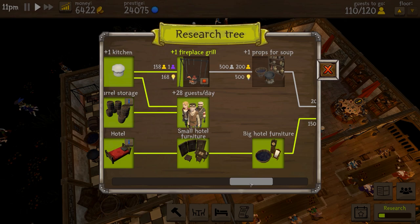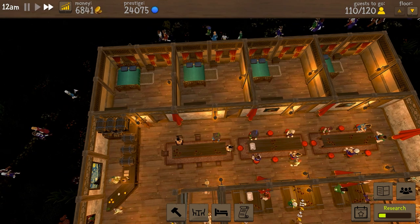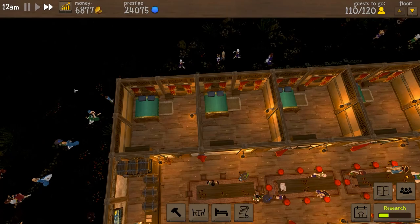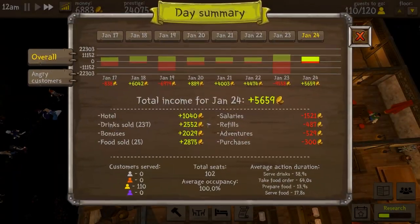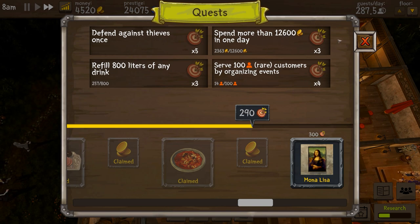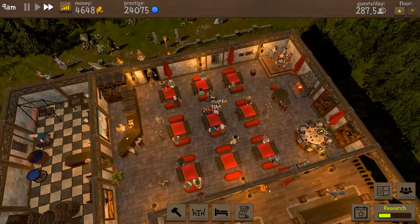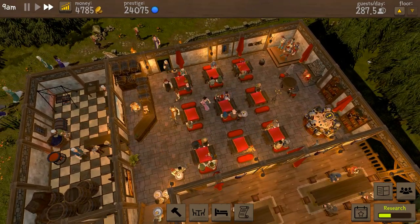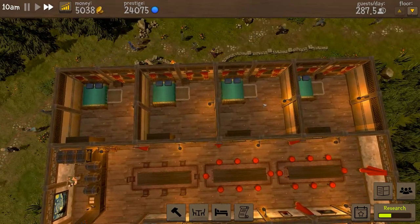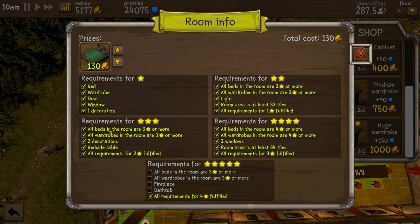Progress-wise, we got all of these tables and benches upgraded to the highest rating we can get, and similar for the corner. The main takeaway for research was that we got the big hotel furniture, which means once we finish today we can look at upgrading all of these to level 5. That wasn't originally my intention — I wanted to expand to another floor — but looking at spending 12,600 in one day, we'll do the upgrades tomorrow.